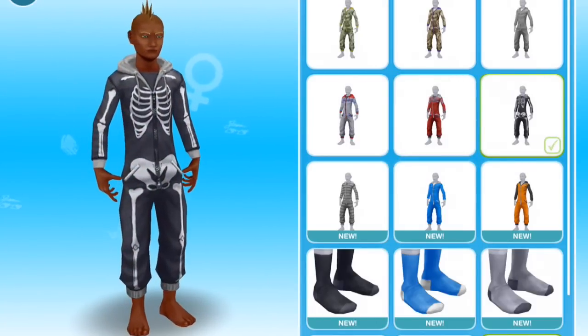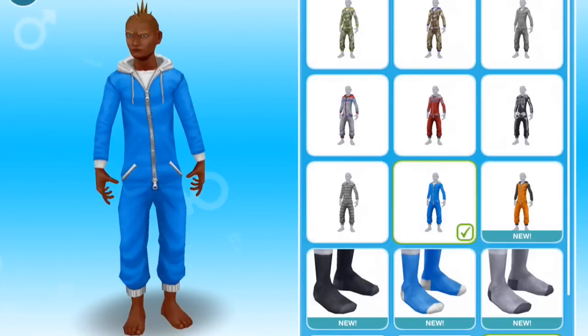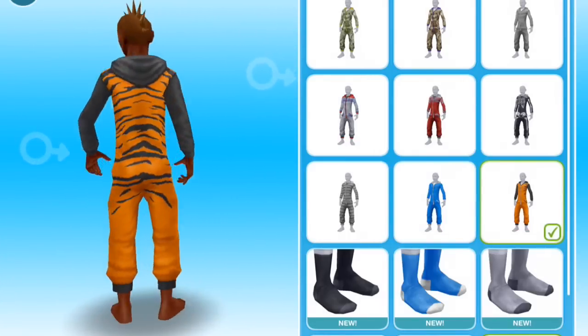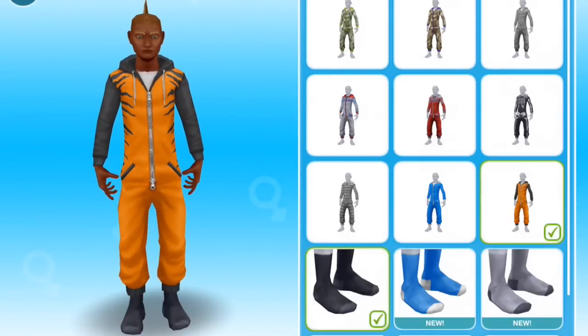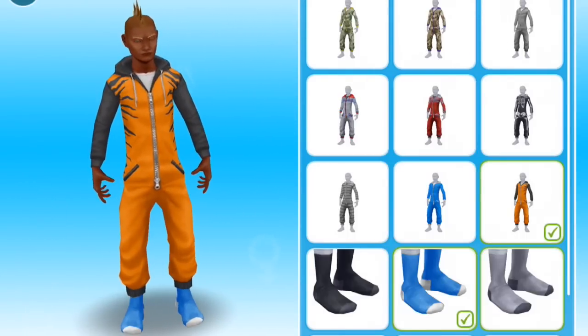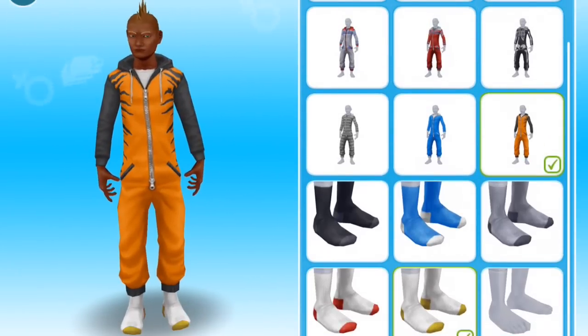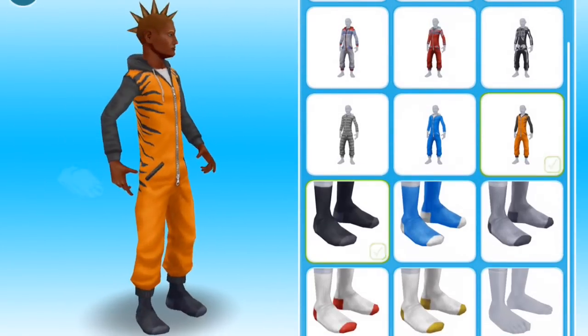Skull pattern, skeleton pattern, striped solid blue, tiger. And then he can wear one of these pairs of socks. So let's go for the tiger outfit — why not?